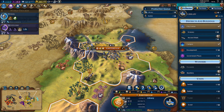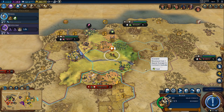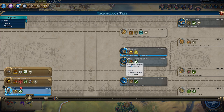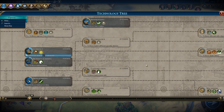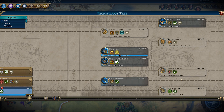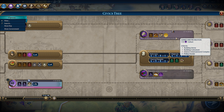Let's switch Amsterdam to builder — that's four turns, and then we'll finish the library. We could get a pasture here to get the boost for horseback riding. Then we'd have to build a water mill to get the boost for Construction. I don't think it's worth waiting for Construction to research Games and Recreation.